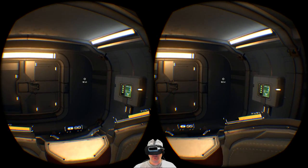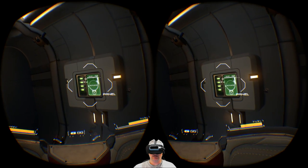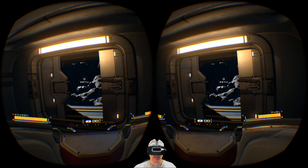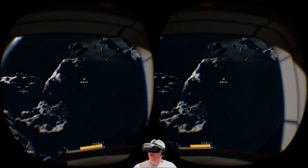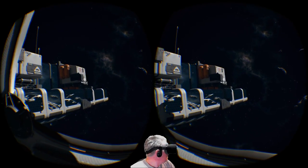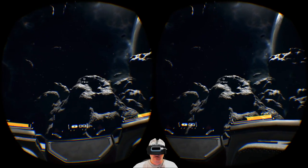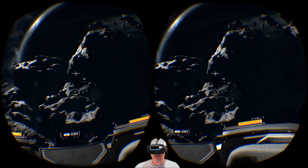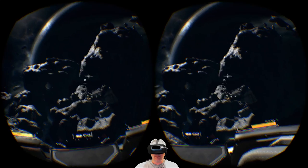All right, what's behind door number three? Oh sweet — do I get to leave the station? Oh hell yeah! Oh, this is amazing. Wow. I totally feel like I am out in space. Oh my god, this is great. The feeling of isolation in this space suit — oh my god, the scale. Everything is amazing out here. Okay, let's see where I'm supposed to be heading.